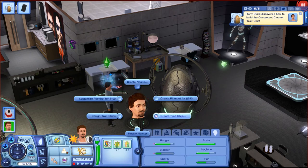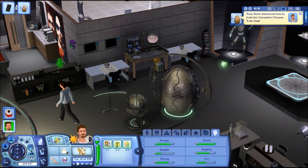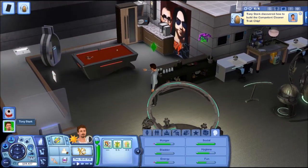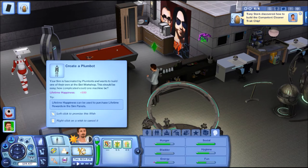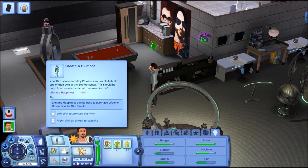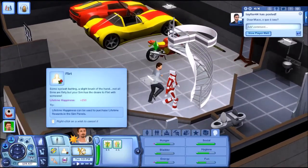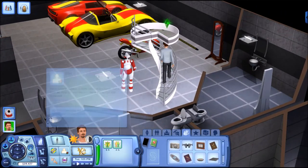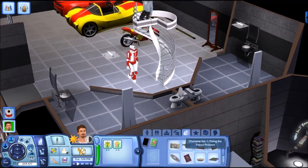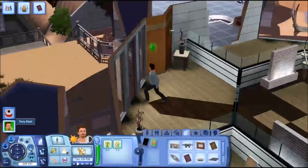He was able to learn how to create a trait chip — it pops up showing the recipe. The competent cleaner trait chip only needs one nanite to build, so we can do that right now since he already created one. Creating a plumbot is going to be a bit harder right now.